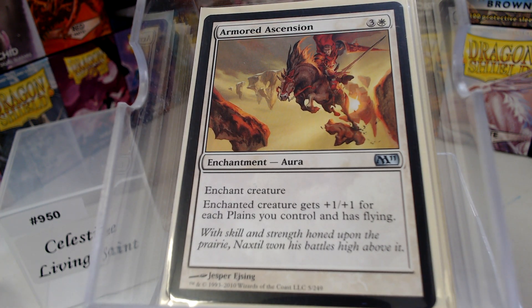Arm of Ascension is one of my personal favorites — you just slap it on your Commander and start one-shotting people because your Commander becomes this big 12/12 double-striking thing.